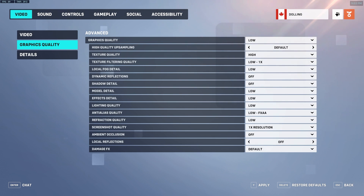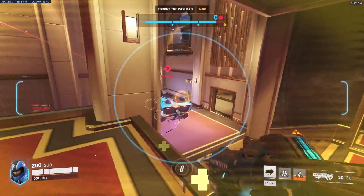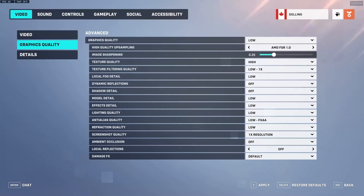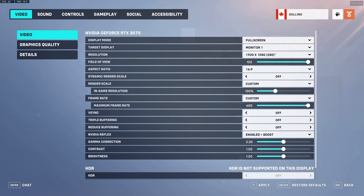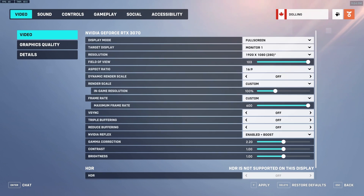Back to the high quality upsampling section — we can look at trying AMD FSR, and performance-wise it can be fairly similar to what I have set now, so I'm not fully recommending it. However, if you think you can push more out of a lower-end system, set AMD FSR to 1.0 and image sharpening to 0.25 — that way your game will look fairly sharp. For performance, I don't really notice it increasing much, so I'd recommend sticking with default settings. If you really want to boost performance you could set render scale to about 80–85%, but I don't recommend it — your game will look significantly worse for maybe a 10% gain.